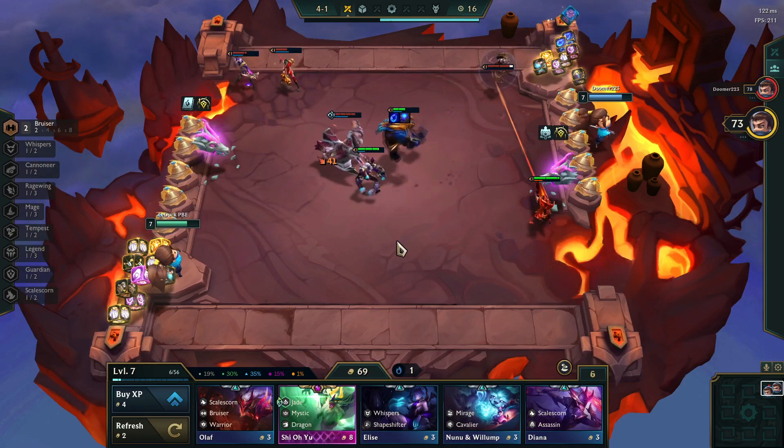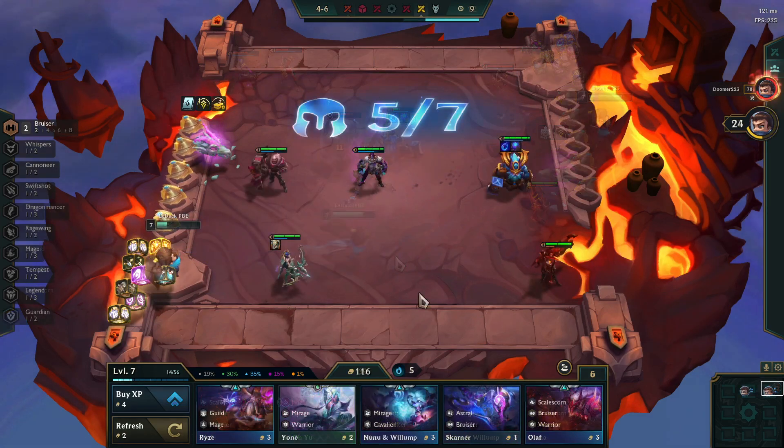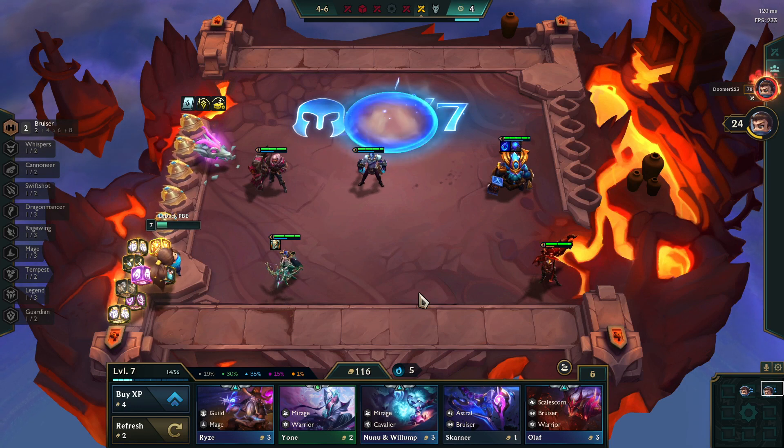In your best case scenario you will also get the knockup on the enemy carries, which will definitely help you at winning your teamfights. Now there are two ways to mess with Ornn's ability if you're playing against him. For the first way we need to scout where Ornn is positioned.